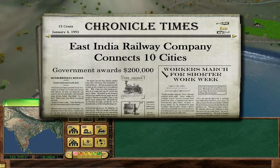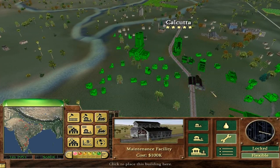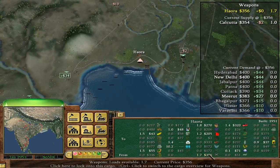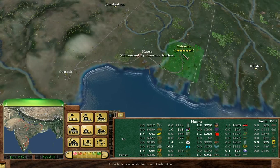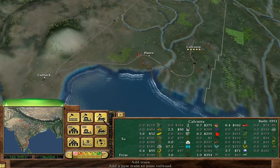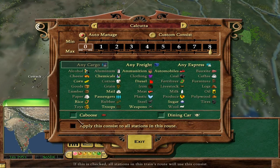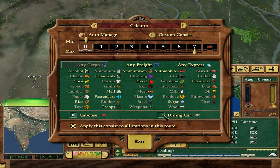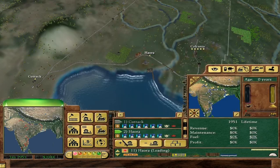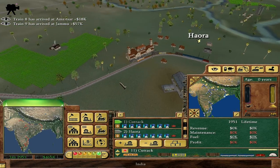Ten cities! An extra $200,000 — cheers. I could do with these bonuses being a bit bigger. Calcutta has a hell of a lot of passengers because there are so many houses. I'm going to build Calcutta to Cuttack with a dining car, and then another one will be like Cuttack to Howrah — not with a dining car because it doesn't look like there are many passengers, not enough to warrant one.